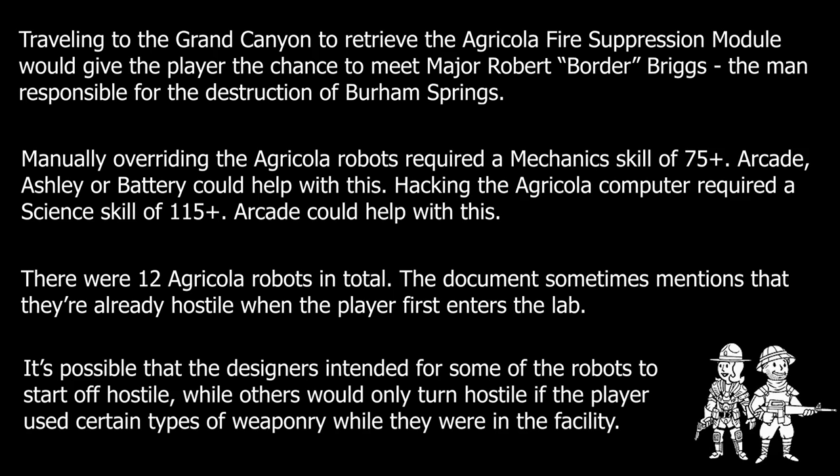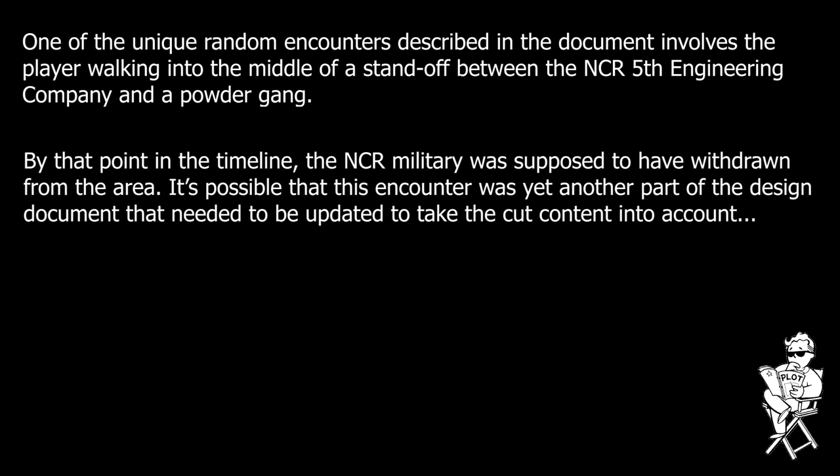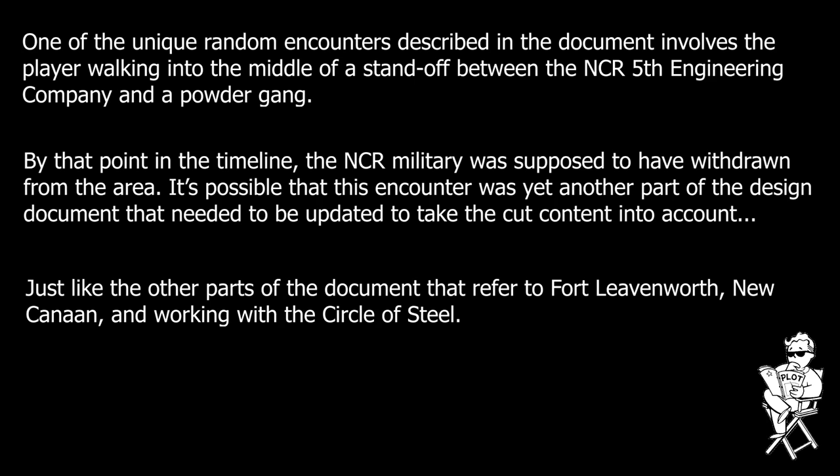Once the robots were reprogrammed and reactivated, Burham Springs would be well on its way to recovery. This would allow the player to broker an alliance between the Mormons and Hoover Dam, rewarding the player with 2,500 experience points, $1,000, and a significant boost to their reputation with both factions. Of course, these quests were intended to invite additional complications or conflict with the game's various factions. Restoring Burham Mine would quickly result in the NCR once again claiming the town, which would put the Salvagers out of business. Making a deal with either the Mormons or the NCR without establishing an alliance between the two would also result in eventual hostility between the two factions. Likewise, the player would probably end up having to choose between supporting the NCR or the Brotherhood of Steel — the Brotherhood would be unhappy if the player left pre-war technology in the NCR's hands, but the player could theoretically keep both sides happy by using the equipment to restore the mines and then subsequently delivering it to the Brotherhood.